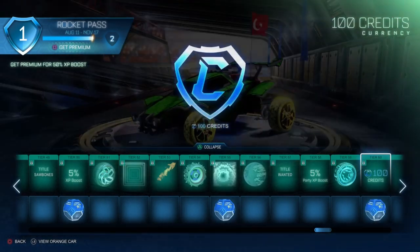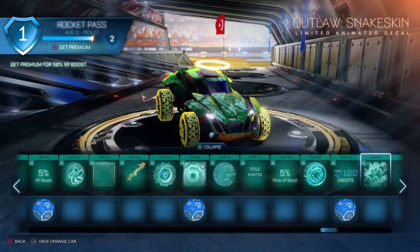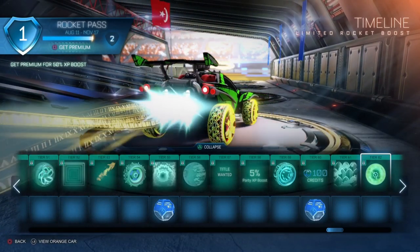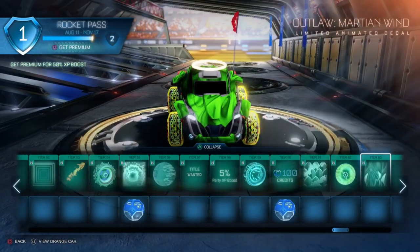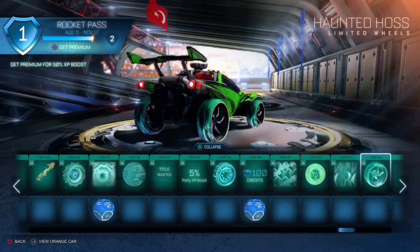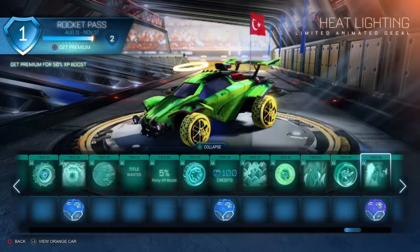Tier 61 finally an animated decal for the Outlaw called Snake Skin — a pretty cool one. Tier 62 a rocket boost called Timeline with Roman numerals behind it, looks really nice. Another animated decal for the Outlaw on tier 63. Tier 64 — the Haunted Horse wheels — very sick wheels. Tier 65 an animated decal for every car and the first very rare drop. Tier 66 another 5% XP boost and 100 credits.